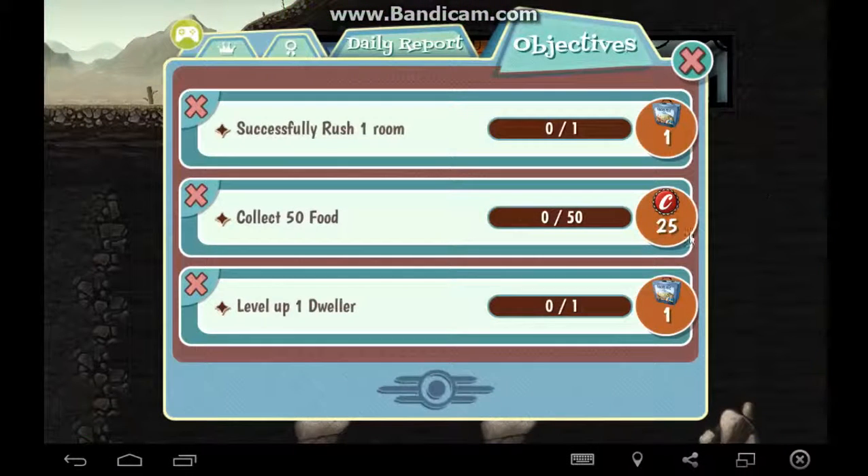What do we have for objectives? Collect food, level up the dweller, successfully rush a room — sounds easy enough.